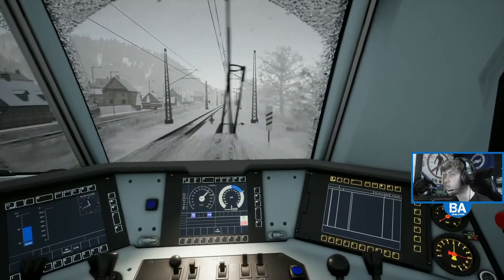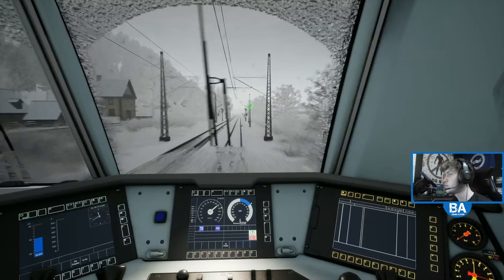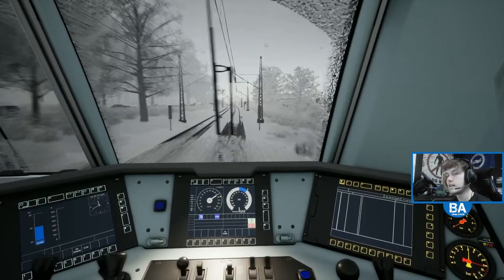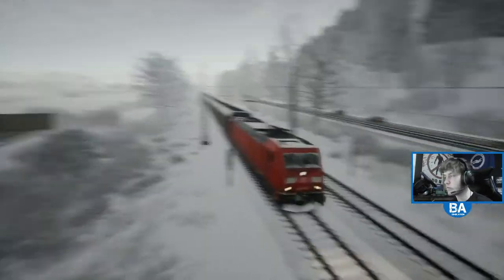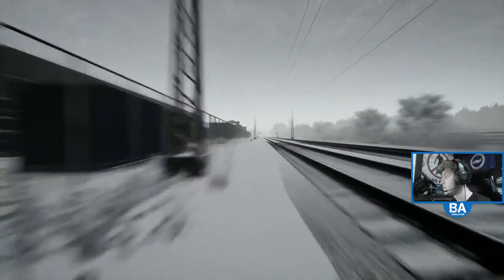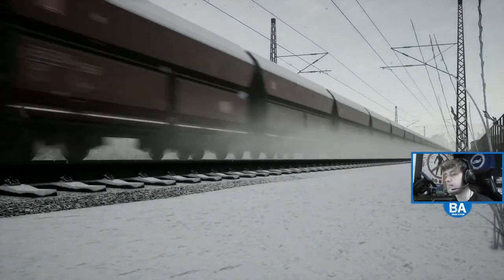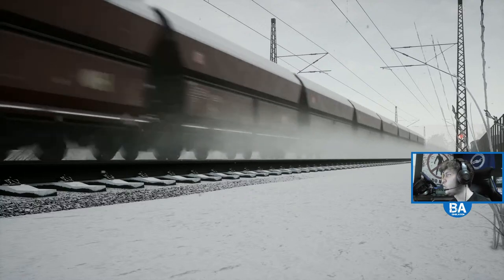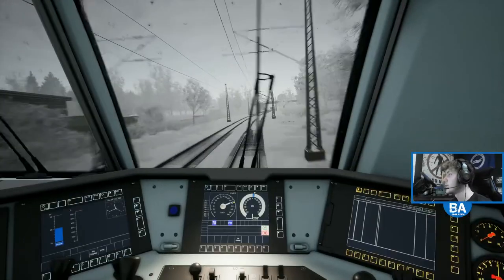Where did the E60s run? And what was the one which got replaced by the ACS64 - the E70s? I don't know what those other ones are which look quite cool. One empty load of coal wagons - these are nice. That snowflick up looks good.